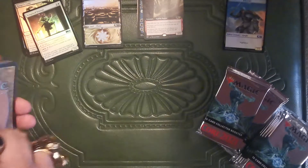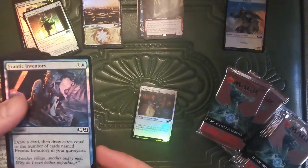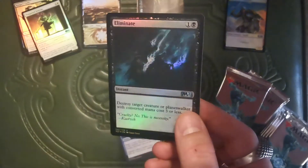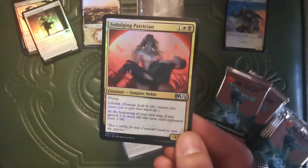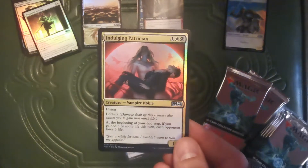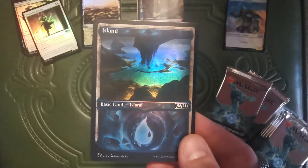There's our knight angel — knight and an angel all in one. We call that an angel. Staunch Shieldmate. Frantic Inventory. Citizen Training. Shaq. Oh, shiny Shaq. That card's so good. Indulging Patrician. We've got some fancy foil vampire noble. I'm really hoping that this is one per pack — I was kind of hoping it'd be two per pack, but you can't win all the games.